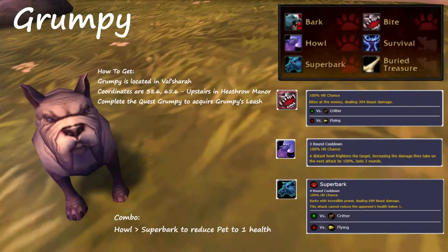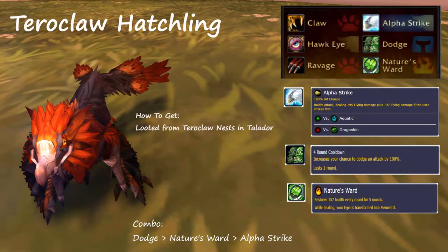The first pet I recommend leveling is Grumpy. Grumpy is very good for capturing wild pets as his Howl and Superbark combo will reduce a wild pet to 1 health without killing it. Next is the Tarot Claw Hatchling, which is a fantastic PvE pet with extreme survivability. This pet can solo many battles and is good for taking out common aquatic pets.